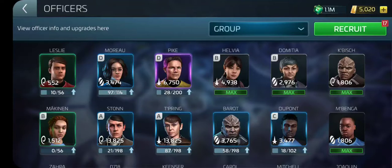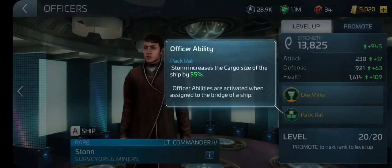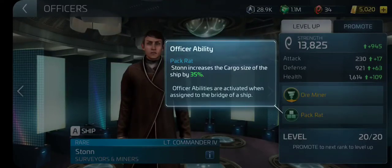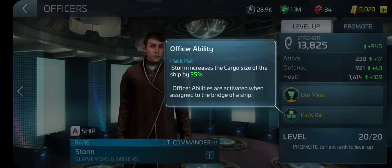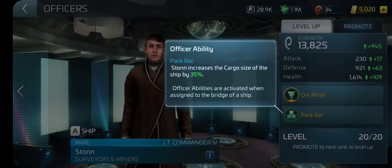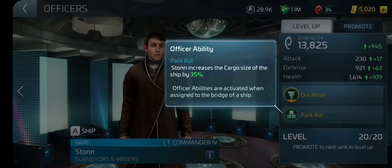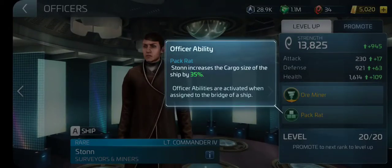Stahn and Tepring — there's a joke going around that these two are married. We'll start with Stahn first. Stahn's ability is Packrat. He's also an ore miner, so he'll help mine any ore a little quicker. He increases the cargo size of the ship by 35% — so if the ship holds 100 pieces of whatever, he'll add 35 to that.